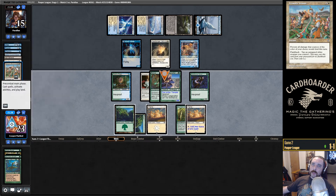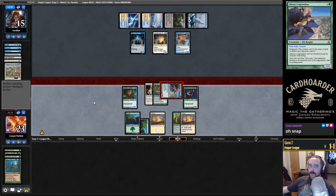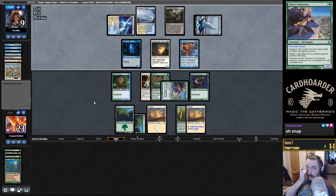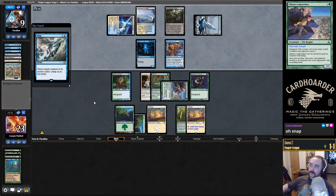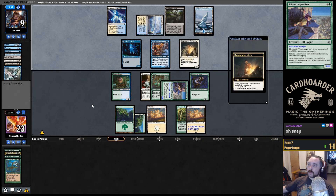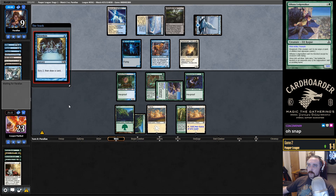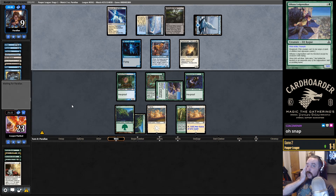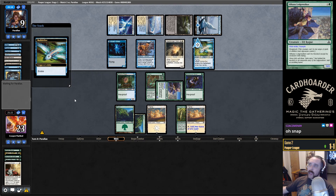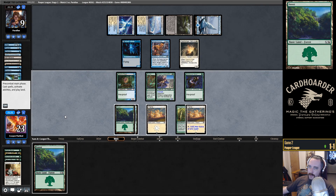We can't do any damage because of Prismatic Strands. They figured they didn't need to Prismatic Strands there since it was non-lethal damage. We're pretty close to conceding this game and moving on to Game 3. Opponent is at low cards in hand — and here's a Mulldrifter to refresh their hand. Maybe we have a chance, but we need to draw something really good off the top and we draw land!